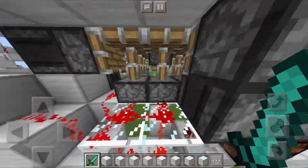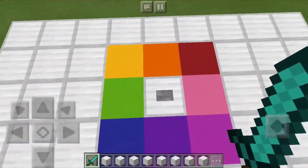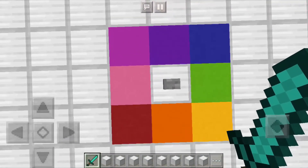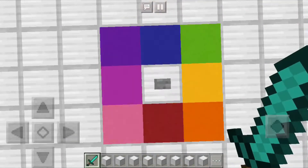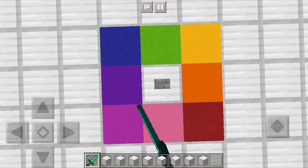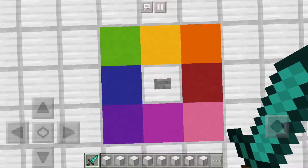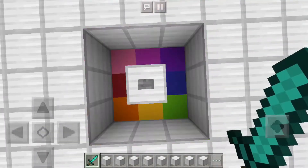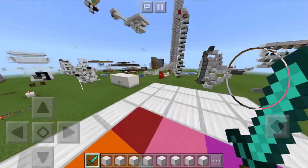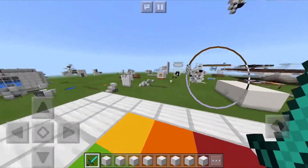And when you do that, you end up with a contraption that's a lot faster, so it can be done in a shorter period of time. As you can see, everything works perfectly. This can also be repeated for larger builds, say an 11x11, or maybe a 9x9 with a 3x3 inside.